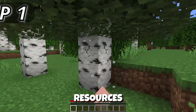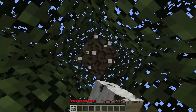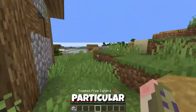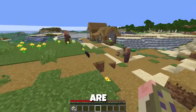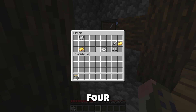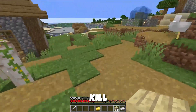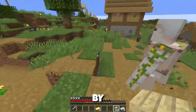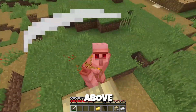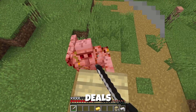First of all, gather some basic resources. Then preferably you would like to find a village nearby. This particular village has one blacksmith, and blacksmiths are important because there's plenty of good loot for early game, like four iron ingots and some iron armor. For a little bit of extra iron you can also kill the iron golem by placing three blocks below you and attacking it from above.